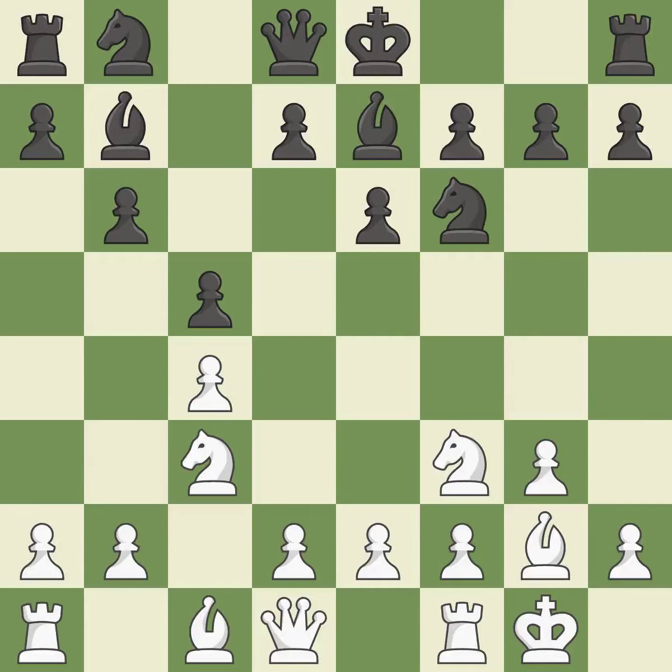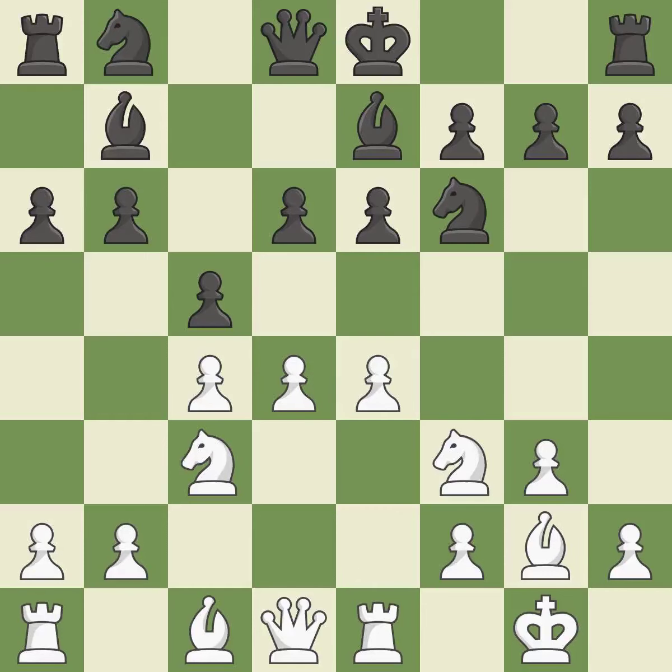This develops a bishop off its starting square, getting it into the action. That is a logical response. The bishop is prepared to grow into a functional square. This is an equal trade. This is the only good move — recaptures. This threatens to reveal an attack on a bishop.